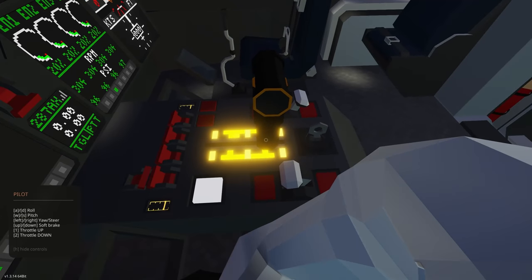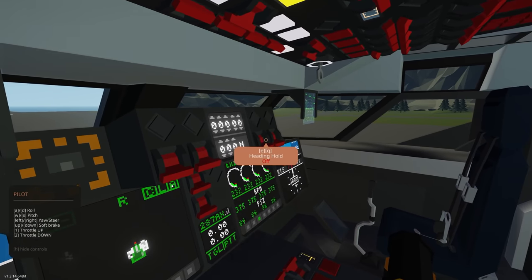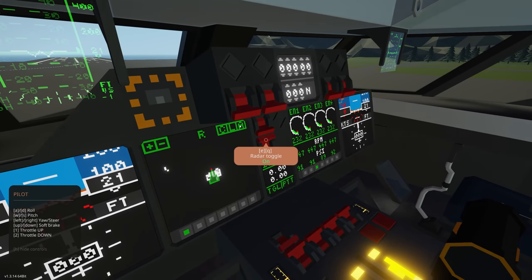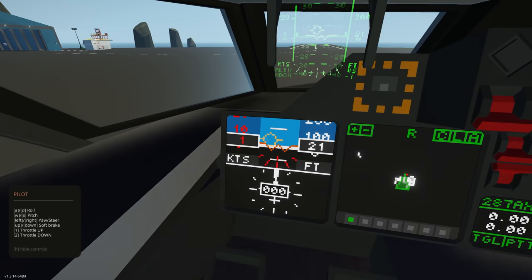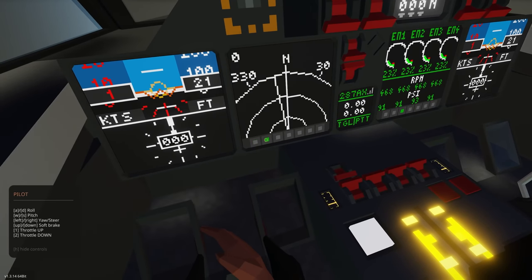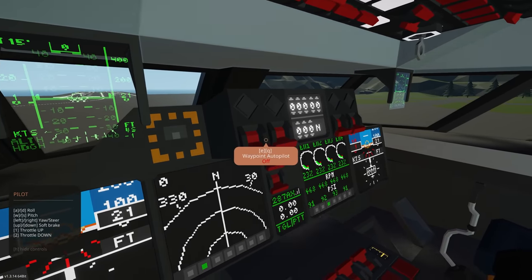Down here we have flaps, parking brakes, and a little throttle stick that physically moves when you increase or decrease throttle — quite cool. We also have heading hold, roll stabilizer, auto hold, waypoint system, landing gear, radar toggle, and a radar display. Let me find that radar — yes, here it is. Nice.